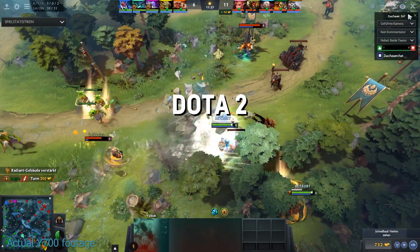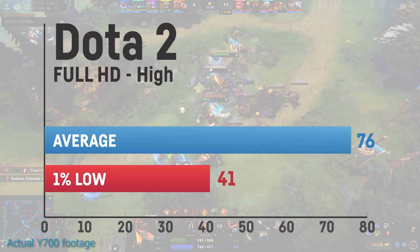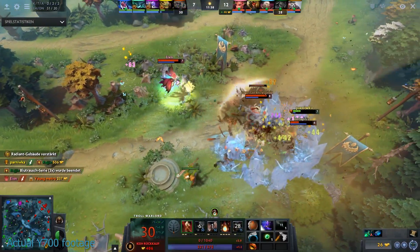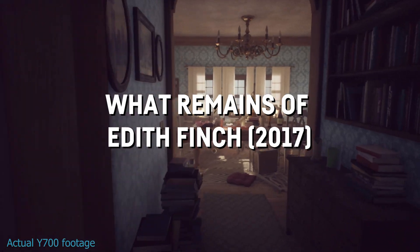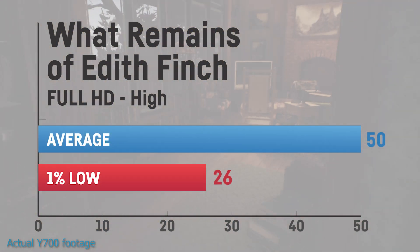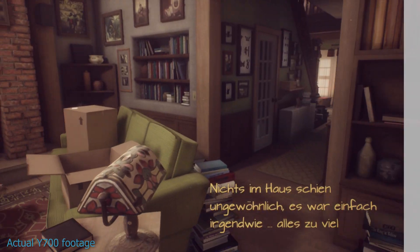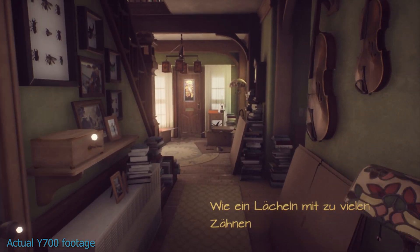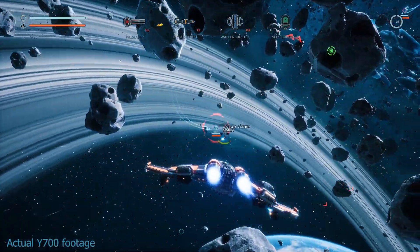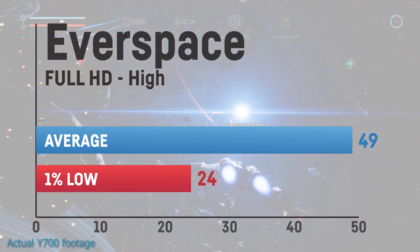As expected, MOBAs like Dota 2 aren't any problem for this laptop, as I was able to reach an average of 76FPS with the highest settings. Probably the most creative walking simulator ever created, Edith Finch, achieved a very playable average of 50FPS on high settings. And last but not least, the indie space shooter Everspace was very playable at high settings with an average of 50FPS.